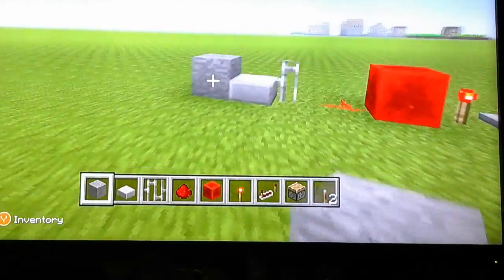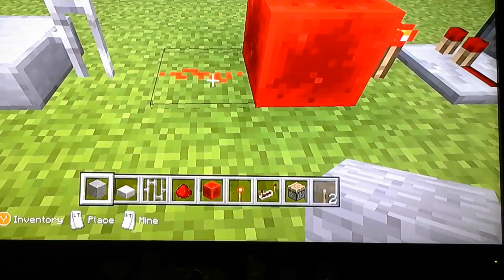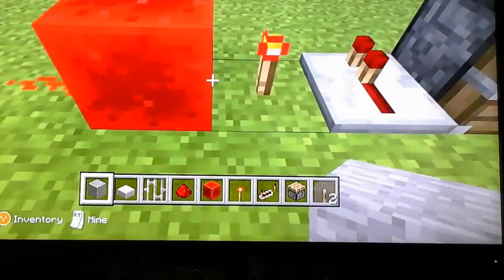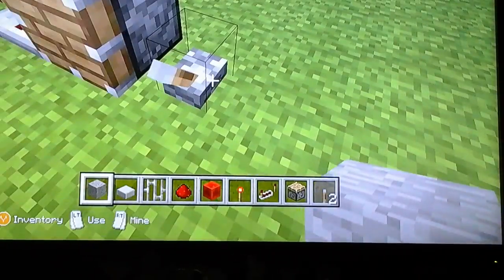All you're going to need is smooth stone, stone slab, iron bars, a piece of redstone, a redstone block, a redstone torch, repeaters, a piston, and a lever.